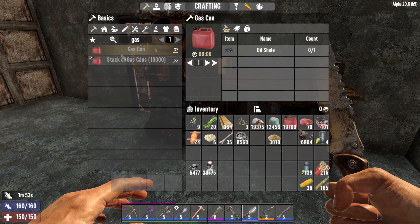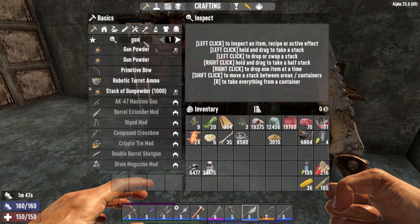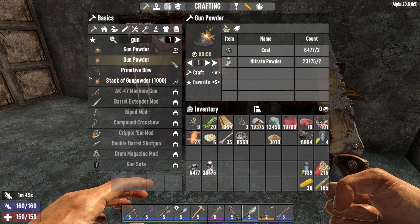Hello ladies and gentlemen, my name is the Face of Sargent, and welcome back to 7 Days to Die. In this video we'll be taking a look at gunpowder — what you need to make it and what is the most effective way of actually making it.